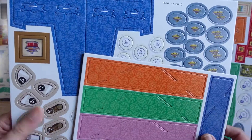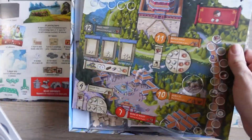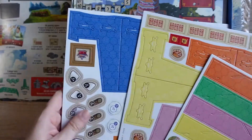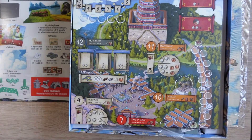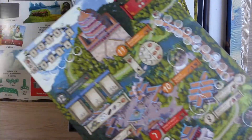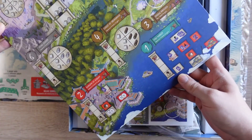I guess those will be the dice screens for each player as well — they'll probably be in here somewhere. Lots and lots of things to punch out anyway. One board — it is a board game after all, it has a board. There's the board. That's very nice.